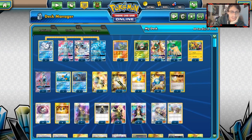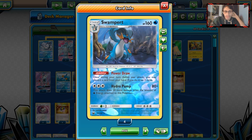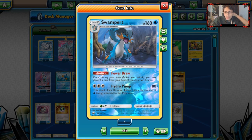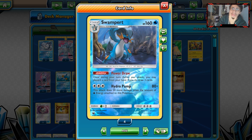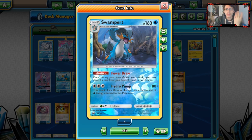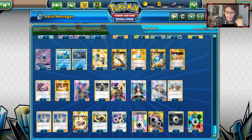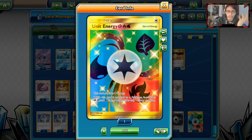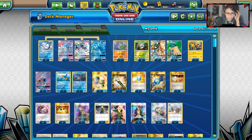There's a lot more in this deck than just the Ninetales/Decidueye engine. This deck plays a 1-1 Swampert line, which the Japanese list was running — it seems like a pretty cool addition. We can do Hydro Pump and Power Draw, which is the big one. We have Boost Energy and can run just one Unit Energy for both Decidueye and Swampert.